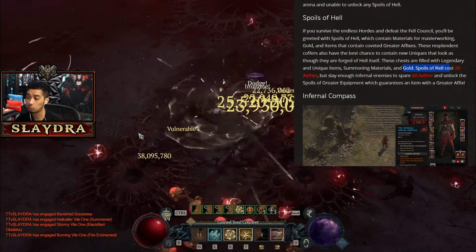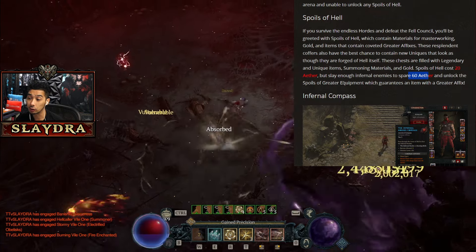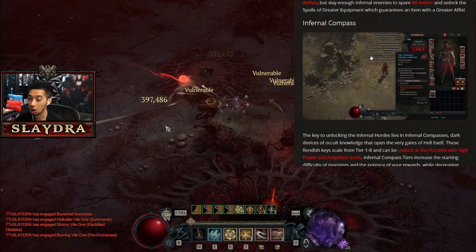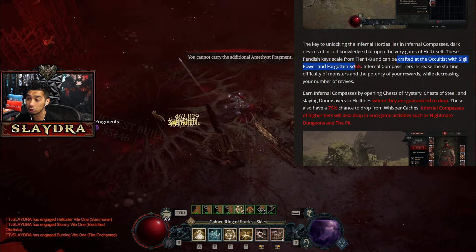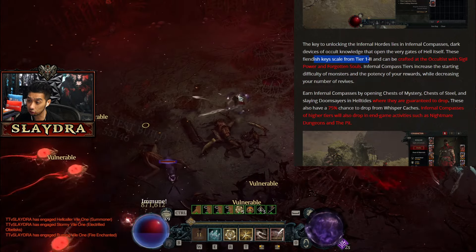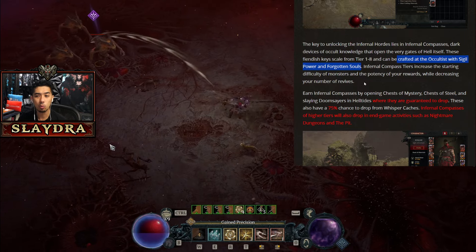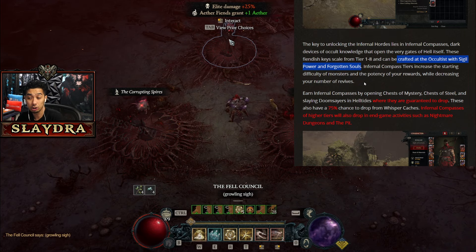They changed the cost: Spoils of Hell cost 20, but slaying it up will spare 60 Aether and unlock the Spoils of Greater Equipment, which guarantees an item with a greater affix. So you're going to be able to get more consistency on getting those endgame best-in-slot items, hopefully. On top of that, crafting at the Occult of Sigil and Forgotten Souls — fiendish keys scale and can be crafted here, which is a pretty big change, because before these were so rare it was just not worth doing. You really wouldn't get anything good out of it; it was better just to do the pit.